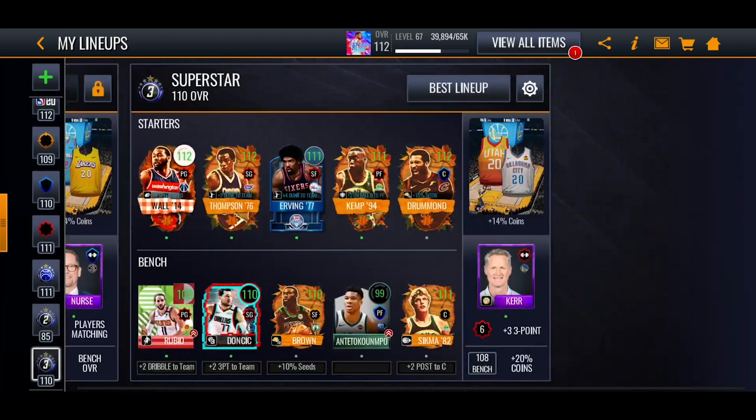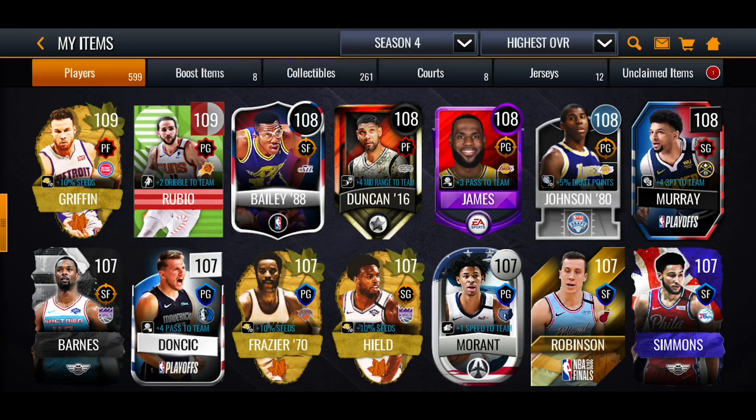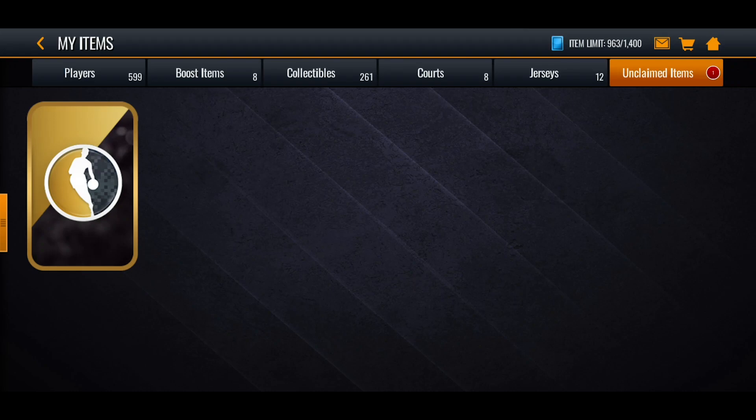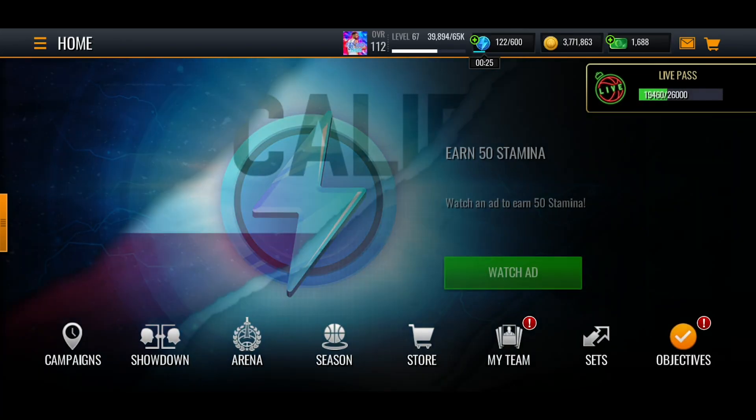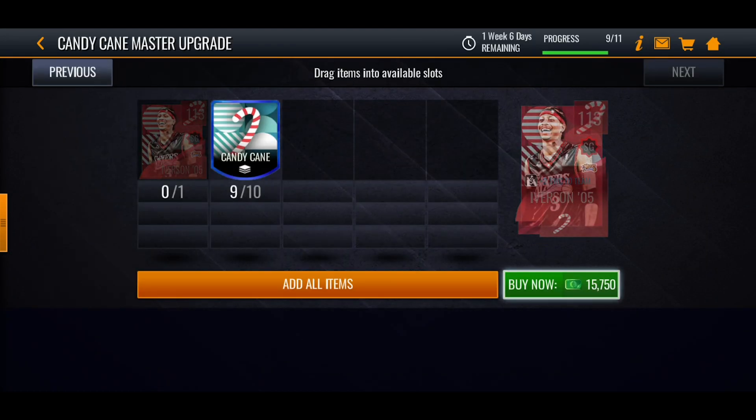Comment down below your best pulls from the elite presents. Later I should be able to have a 113 Allen Iverson gameplay video — I'm just waiting to get more of the candy cane tokens to get the boosted version of him. I'm one away so I should get him really soon. The video might come out either later today or tomorrow, so stay tuned for that — I'll see you guys in the next video, peace.